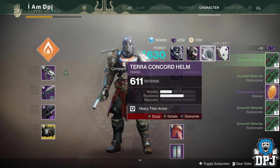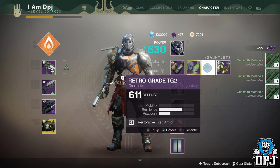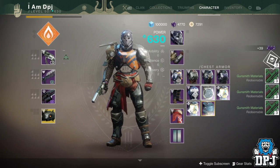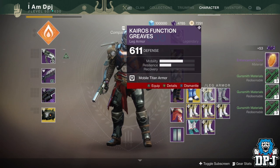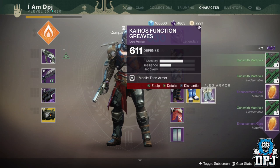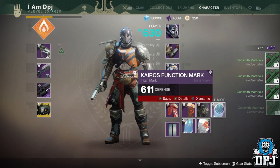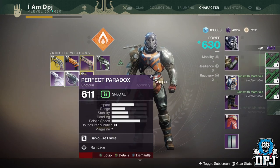When you hit that stage, simply delete all you've just bought, delete all in your postmaster, and watch those materials stack up. You will also see you are getting legendary shards back for everything you dismantle. You will also be getting gunsmith materials, which again you can use towards this method. Also, don't forget — for every shader you receive, if you delete it you will also get shards back.